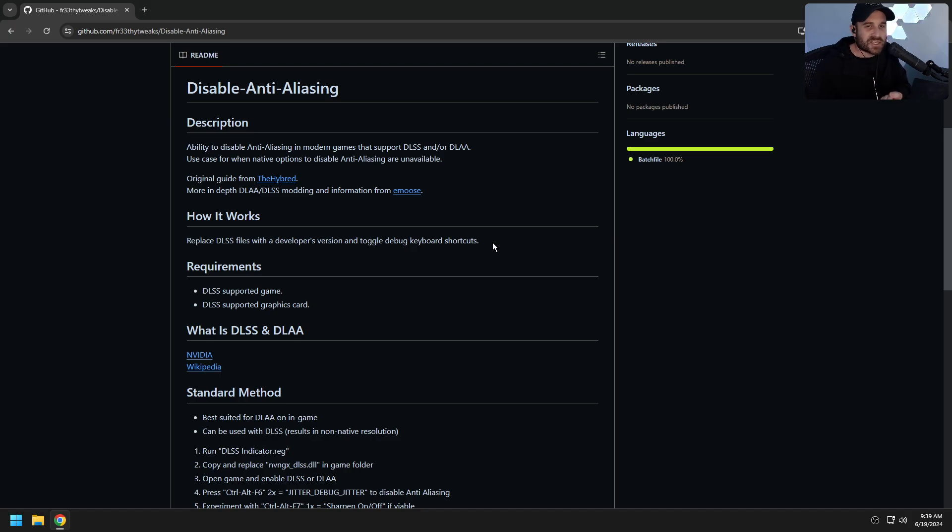I've tried it with The Finals, but the anti-cheat just blocks the file entirely, so you can't actually select DLSS in game at all. Unfortunately that's a shame because The Finals is quite a nice game, but it's stupid that they force anti-aliasing on us. It works with Call of Duty — I'd imagine all the Call of Dutys; I haven't tested with MW2 but MW3 definitely works. And it works with Battlefield 2042, but there's a bit of a caveat. Basically, it gives us the ability to disable anti-aliasing in modern games that have DLSS or DLAA support. You only really need to use this for games where you can't disable anti-aliasing — that's the whole point.